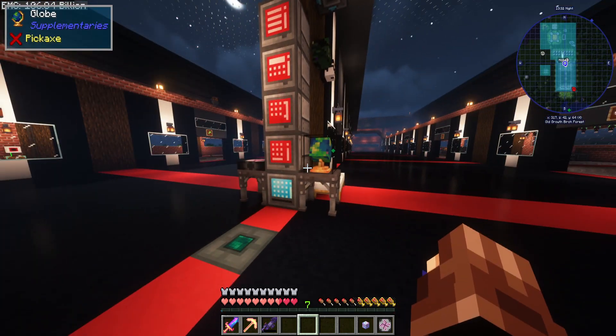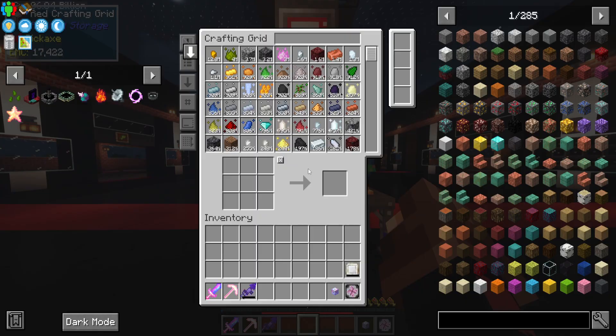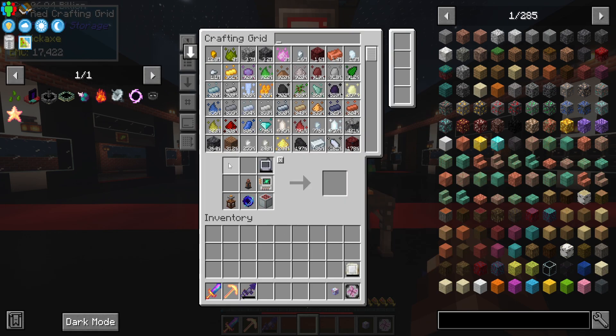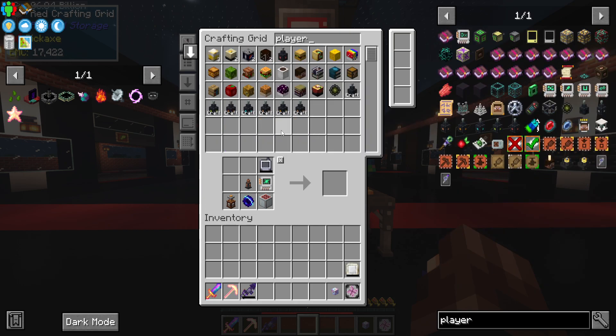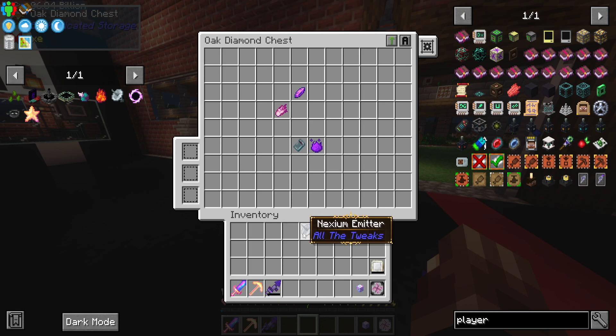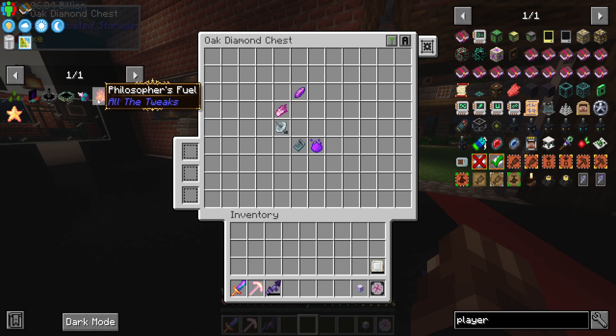Anyway, first things first - we'll go and do the Nexium emitter. It says it requires a player interaction but I had it in my inventory so it's filled up with power and doesn't recognize it. But that is our Nexium emitter, which goes under the Dragon Soul in our chest - that's our fifth or sixth part of the ATM star.